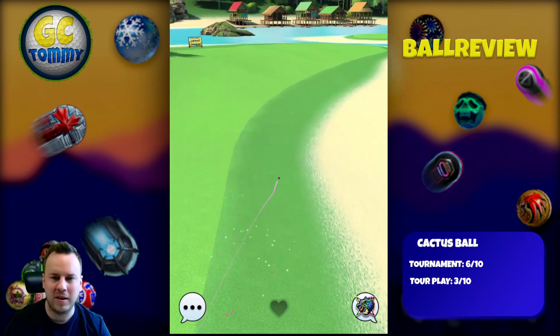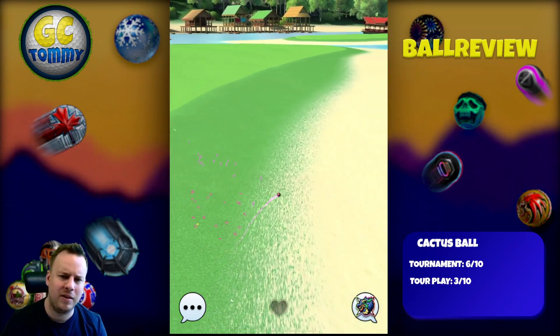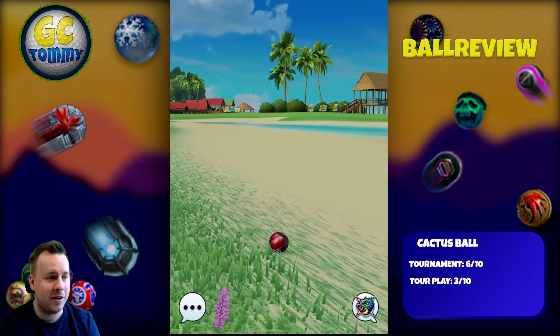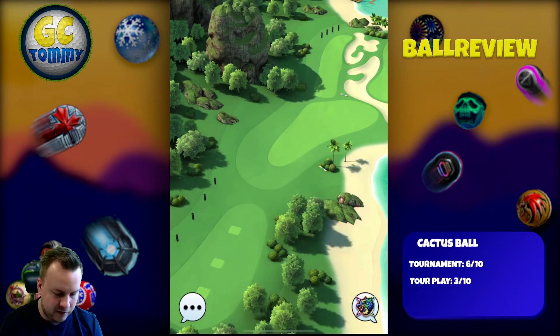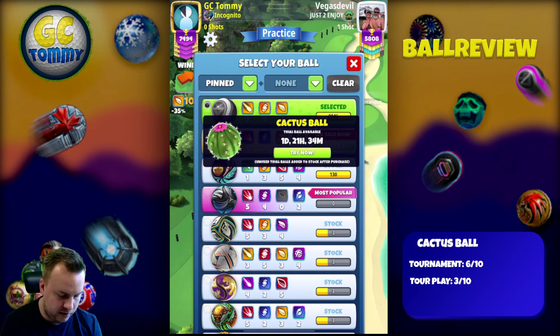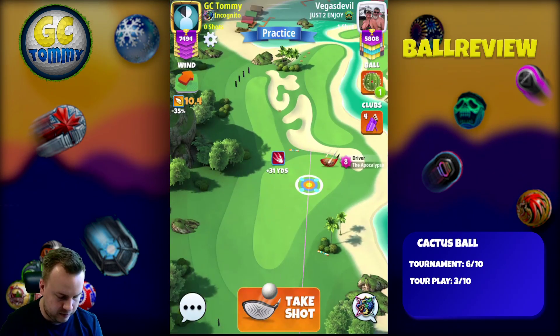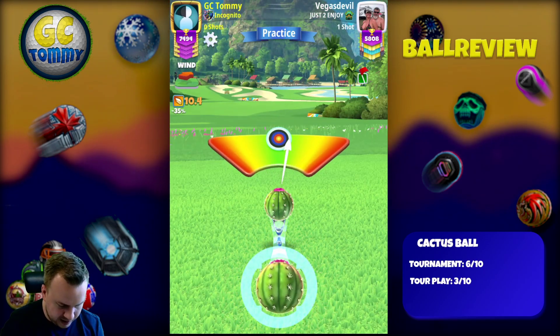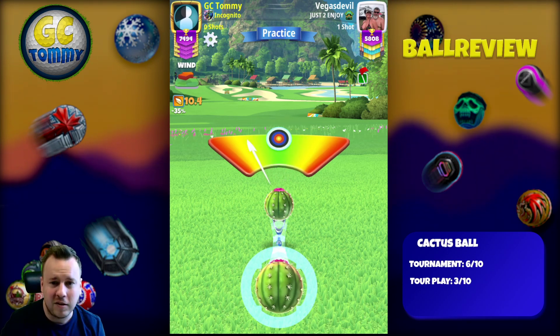Our opponent pings it into the rocks — rough or bunker, we'll see. Now let's take a look at the Cactus Ball and see what we can do. We go into the free trial — let's check it out.